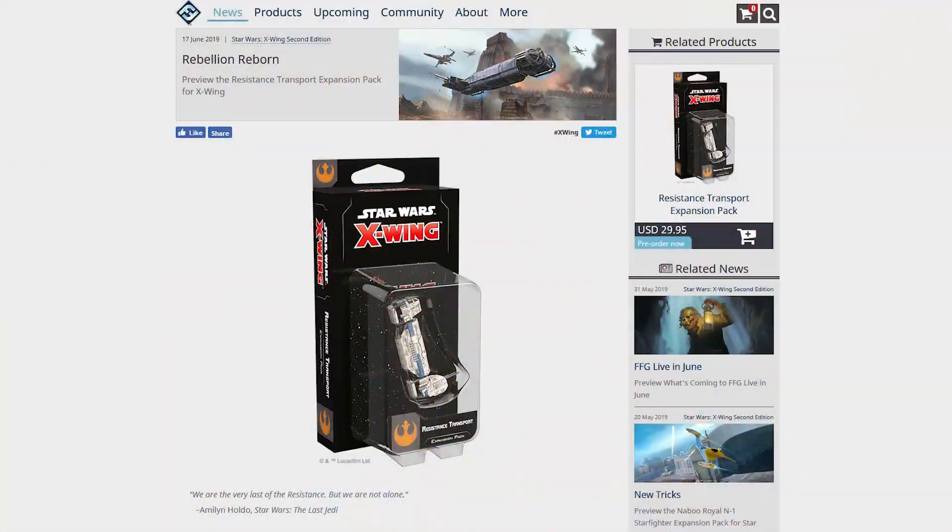Greetings all. This is HairyNick back once again at my desk in front of the computer to talk about this new article about the resistance transport for wave four of X-Wing second edition. Now I know we've already seen all of these things before, but the video we did revealing everything was a bit off the cuff. We were unboxing it and seeing the cards for the first time, so I thought it might be a great idea now that we have good high resolution images to go through them again and chat about their possible synergy and meta effectiveness.